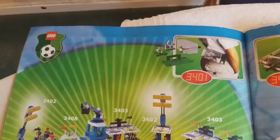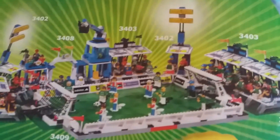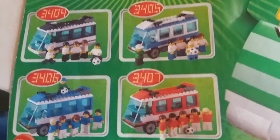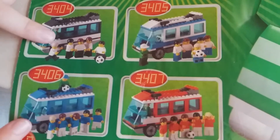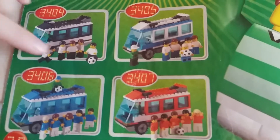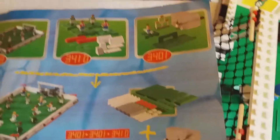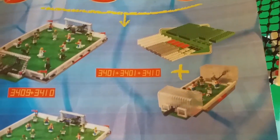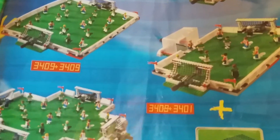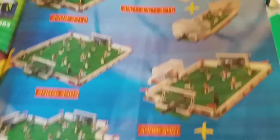Here is the stadium with all of the other sets. Let's go through them — these two aren't in there but those two are. Here are some team buses with different teams, although the torsos are really basic — you could put those together yourself. The buses are nice. Here are some of the combinations of sets you can make.